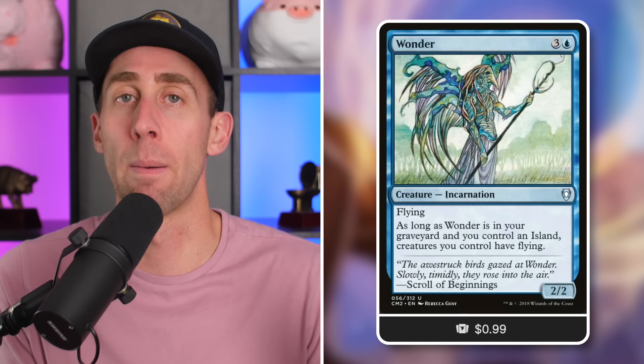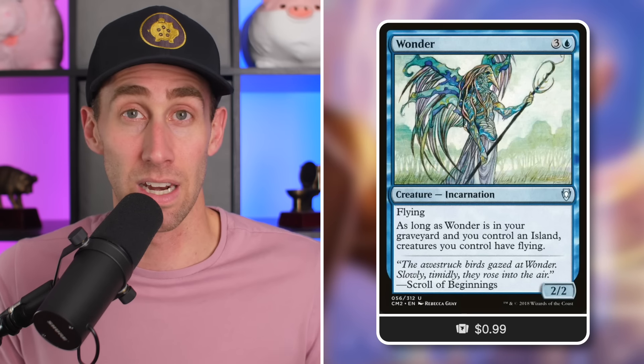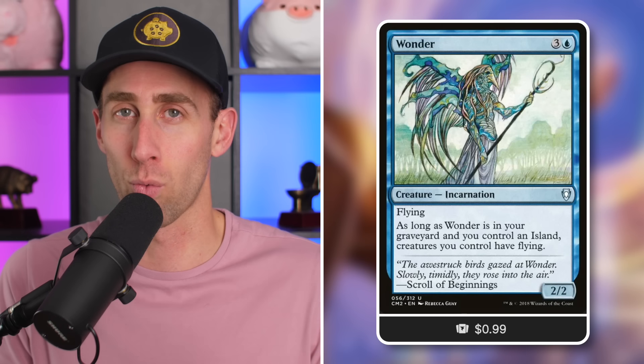Being able to give your creatures a free Levitate effect is amazing and impactful. You don't even have to play Wonder to get the effect — sometimes you'll just block with it or sacrifice it. Other ways: you play a loot spell, draw a card, discard Wonder to your graveyard, or mill it in. Different ways to get it to your graveyard. When it's there, great evasion for your creatures, pretty much for free.